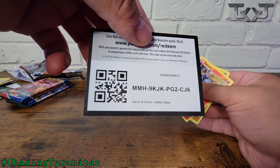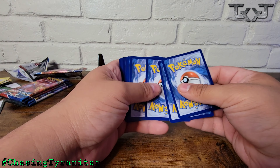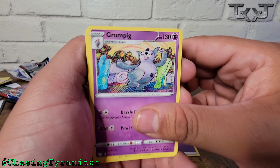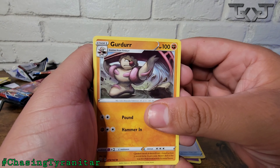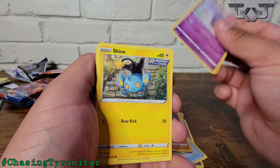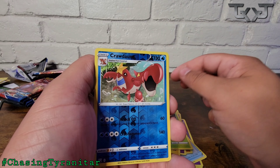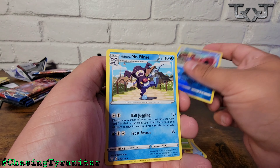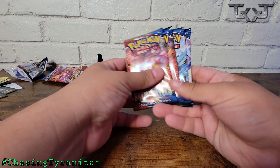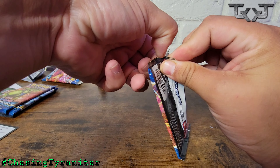I do not want to see the code card anymore because there have been three straight duds. Hopefully they're over. Pack four: Grumpig, Energy Recycler, Girder, Salandit, Roly Coly, Esper, Shinx, Blipbug, a Reverse Holo Crawdaunt, and a Mr. Rhyme. That's four in a row — these last four packs have to be fire. We need something desperately, we've got nothing so far.